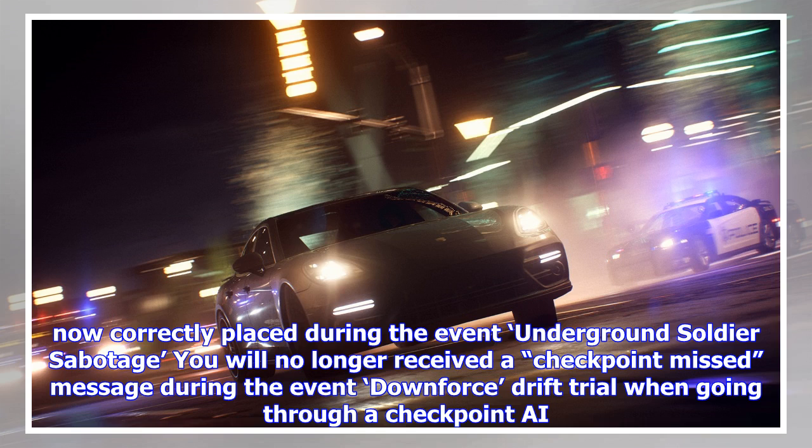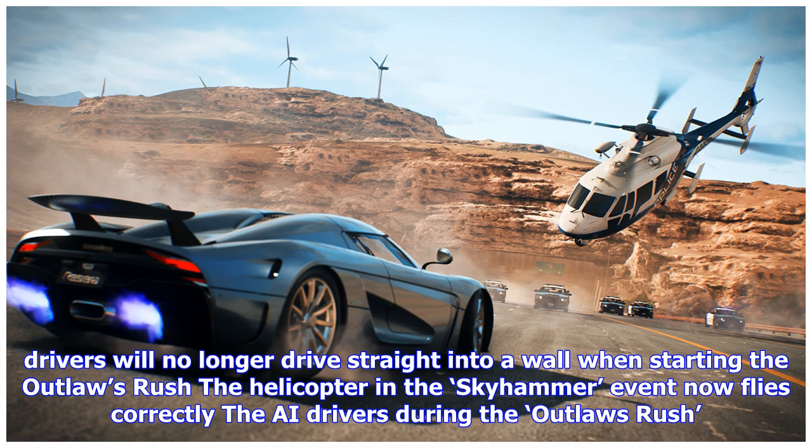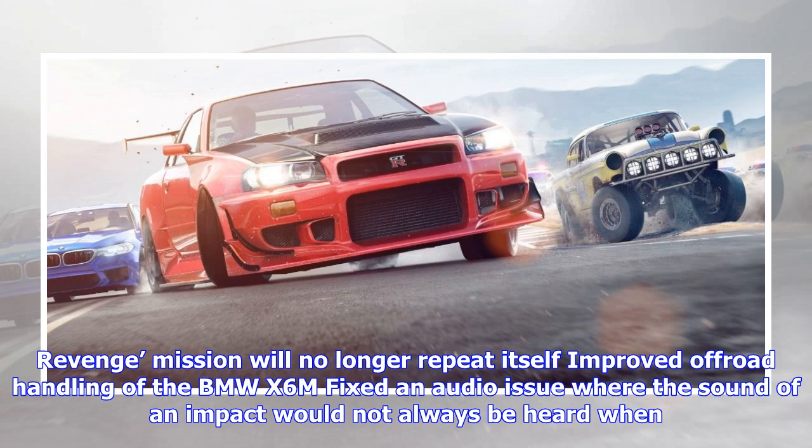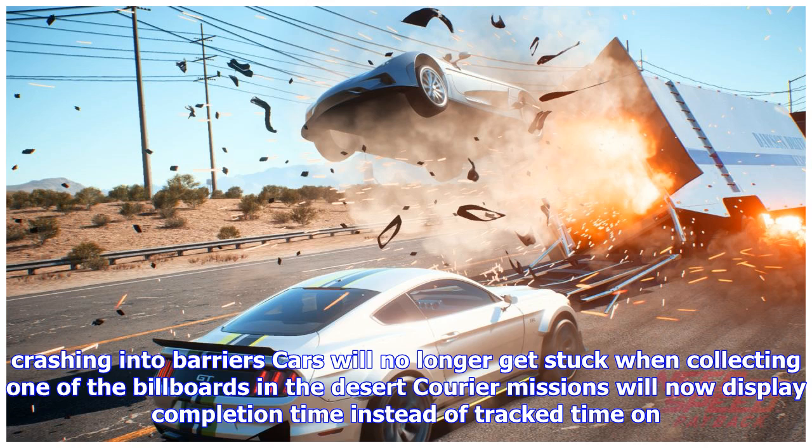Cops now take more damage when ramming them from behind at high speed. Chevrons are now correctly placed during the event Underground Soldier Sabotage. You will no longer receive the checkpoint missed message during the event Downforce Drift Trial when going through a checkpoint. AI drivers will no longer drive straight into a wall when starting the Outlaws Rush. The helicopter in the Skyhammer event now flies correctly. Improved off-road handling of the BMW X6 M. Fixed an audio issue where the sound of an impact would not always be heard.